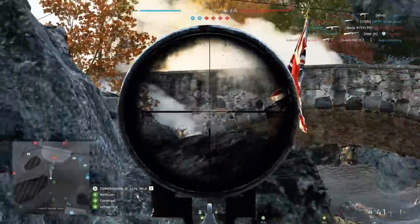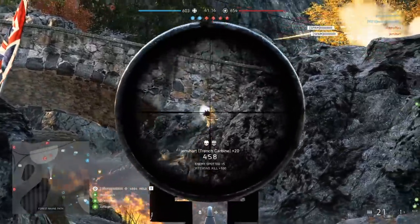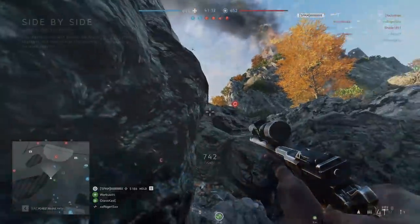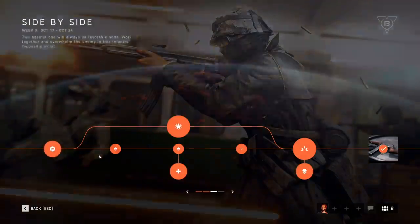If you want to unlock the weapon right now, you can complete the Battlefest assignments this week and get the gun for free, or you can wait a couple weeks and it'll be available in the armory for company coin. The assignments themselves are quite easy if you go down the middle path — you shouldn't have too much trouble getting it.